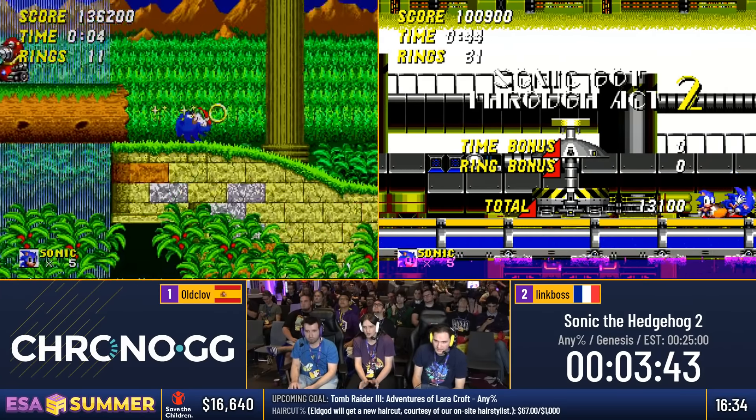Aquatic Ruin 2: the guys are going underwater. Hopefully, if they both get an optimal level, they will not need to take an air bubble. There's a very precise jump that allows them just to keep the speed through the spin dash. Link Boss going for it too — yes, nicely done. Both of them getting a really good Aquatic Ruin 2. If you get that jump you just maintain the speed from hitting the spring all the way through to the end of the level.